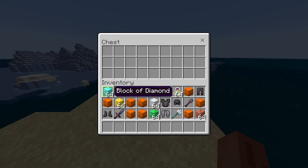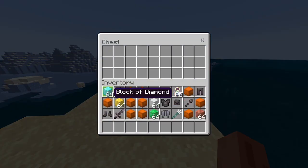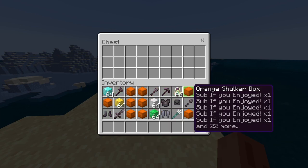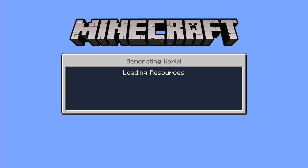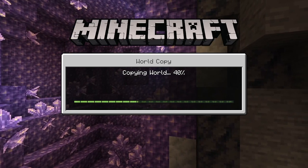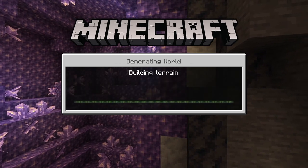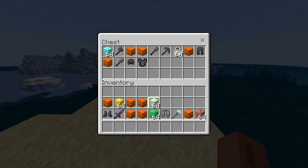It can dupe stackable or non-stackable items. So all you need to do is get 27 of any item, non-stackable or stackable, into your inventory just like so. Then go ahead and save and quit your game. Once you have done this, go ahead and make a quick copy of your world so none of your items get deleted. Then load back into your game and place all of the items back into the chest — just placing them in the chest very fast. Make sure to do that.